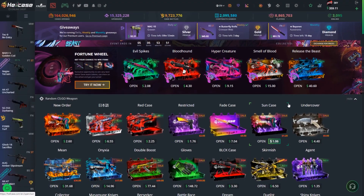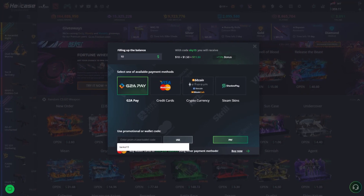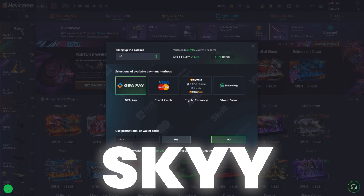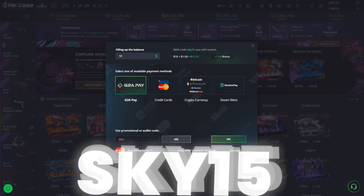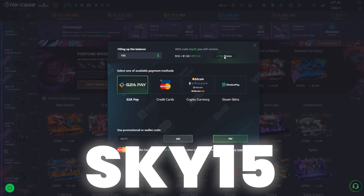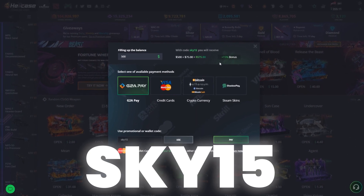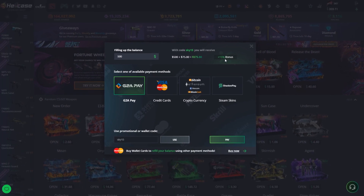If you would like to gain free balance, all you have to do is click on the top right corner on the plus button, type in Sky with double Y — you will gain free funds to your balance so you can open any CS:GO cases and cash out some CS:GO skins. Put in Sky15 and you will gain an extra 15% to your deposits: $10 gets you an extra $1.50, $100 gets you extra $15, and $500 gets you extra $75 to your balance.